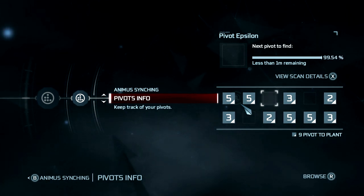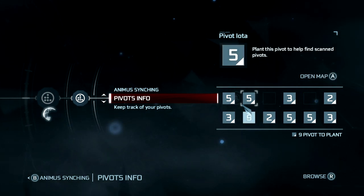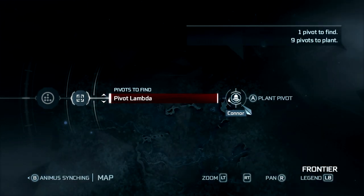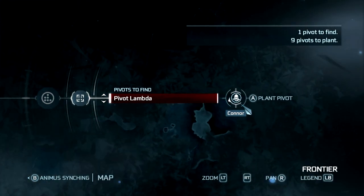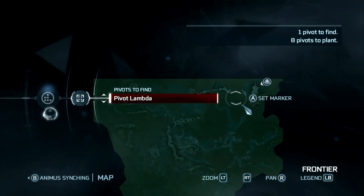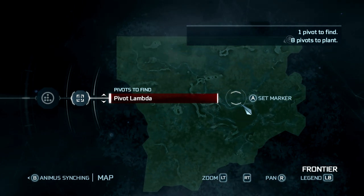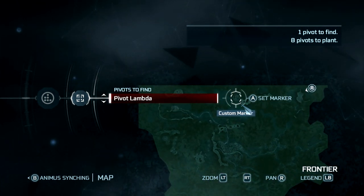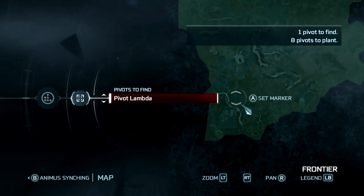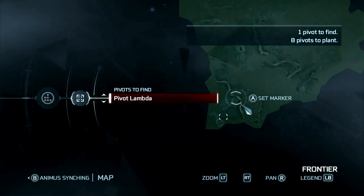So this one's about to finish. There we go. And this is in the frontier, which is useful because that's where we are. So we're going to go plant a pivot on Connor's location. As you can see, it kind of opens the entire map, which isn't very useful. So let's go down here — I'm sure there's a fast travel down there which will eliminate at least half of the map.